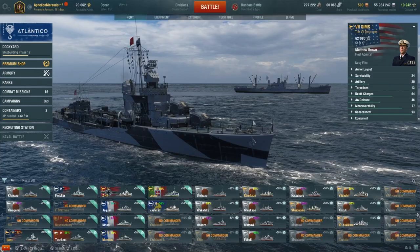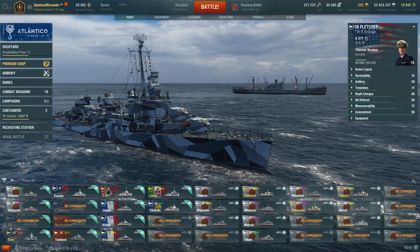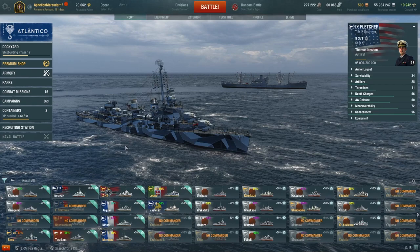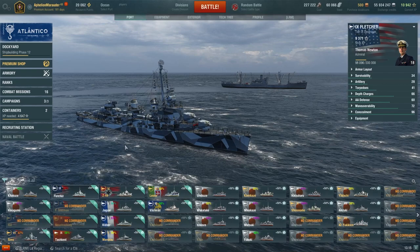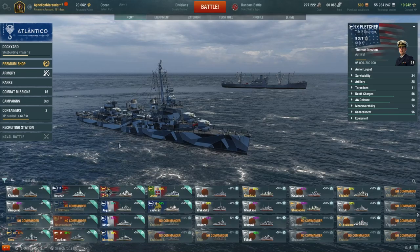Next is Fletcher. It's a ship I've played a lot in Ranked more so than randoms — Ranked is where this ship shines for me. I love the torp ability on it, the gun layout, how easy and fluid those guns are, and the AA it brings. If you're getting harassed by a carrier, it's really nice to tell it to go away. Fletcher is a really good torp boat to pick up.